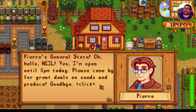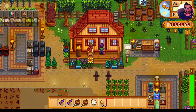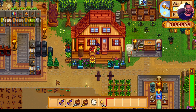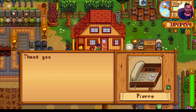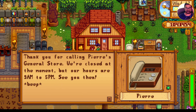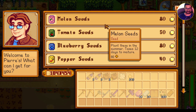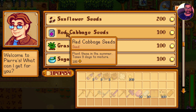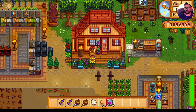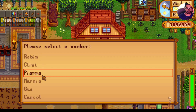It gives a message that they are closed. I forgot I'm in year three — let's wait, it's 6:30 so hopefully everybody's closed now. Let's call Pierre. It will show the message that they are closed, and then you can check the inventory. Let's say I want to buy red cabbage seeds — I can buy whatever I want.